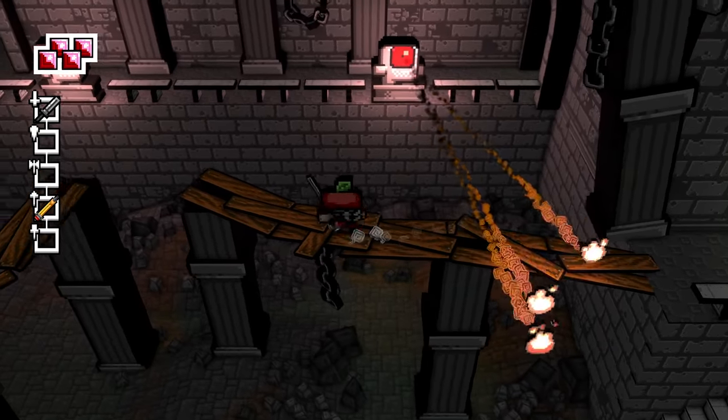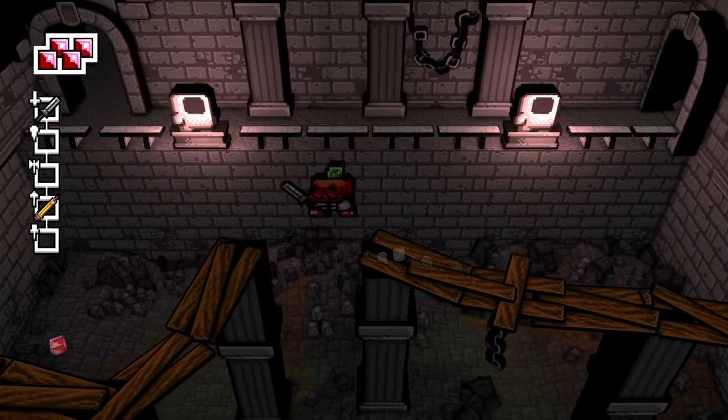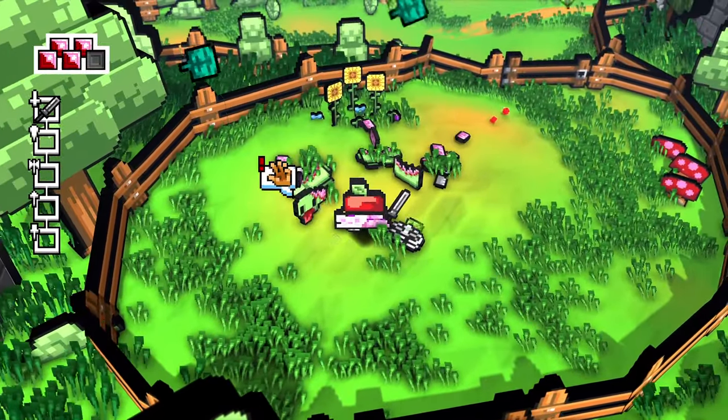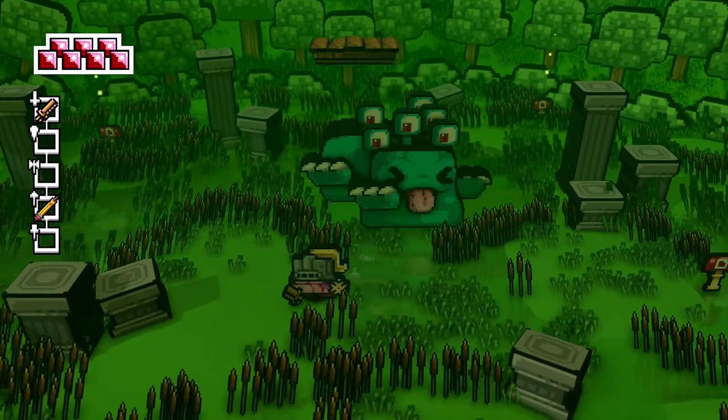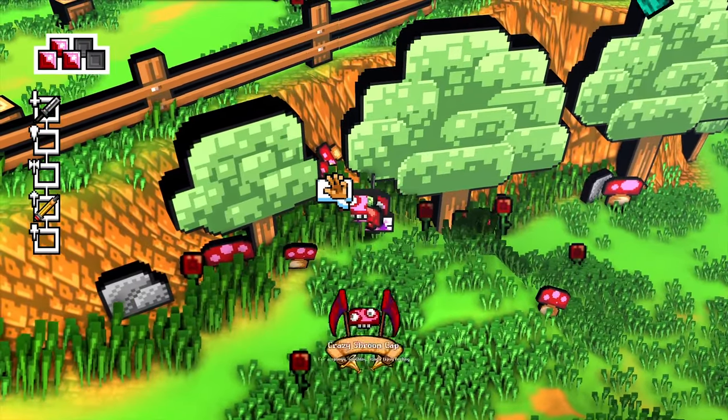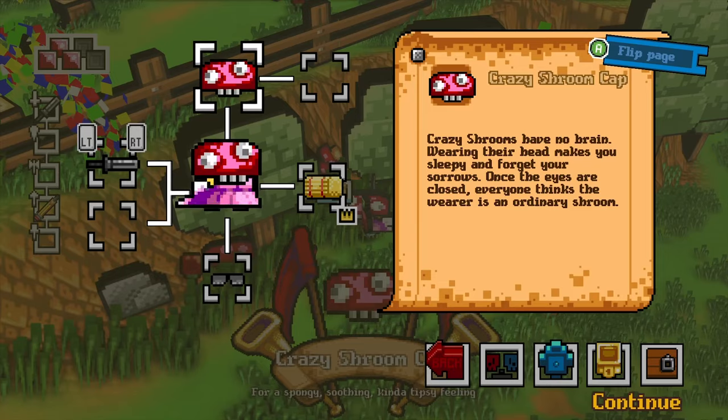Skellboy Refractured is a charming action RPG with a cardboard aesthetic. Combat is simple, and most of it is not terribly difficult as long as you're careful, though boss fights do provide a bit more of a challenge. Defeated enemies will sometimes drop their body parts, which you can swap out with your own to give yourself different abilities.